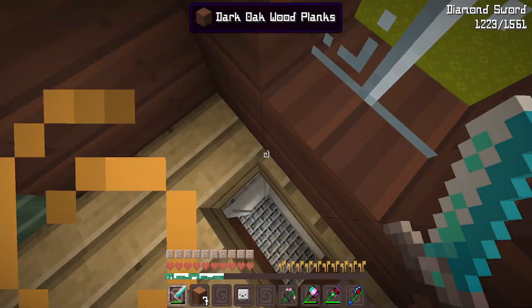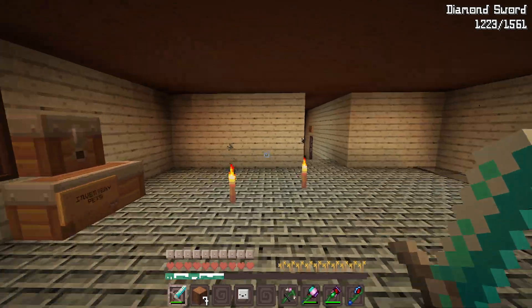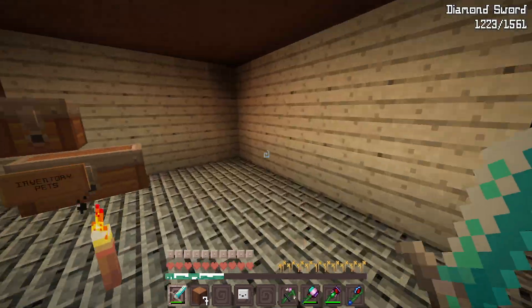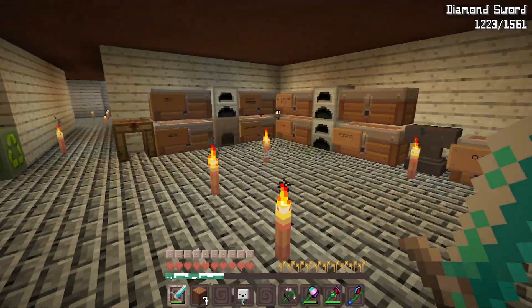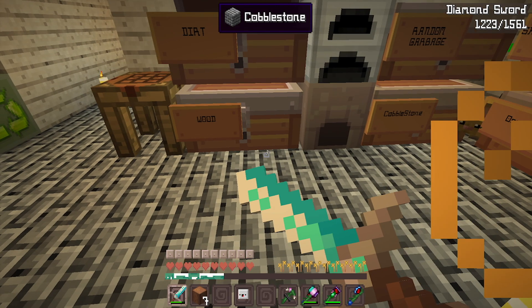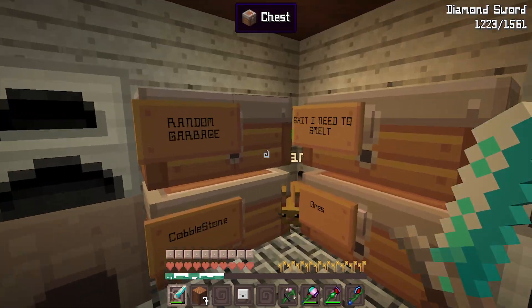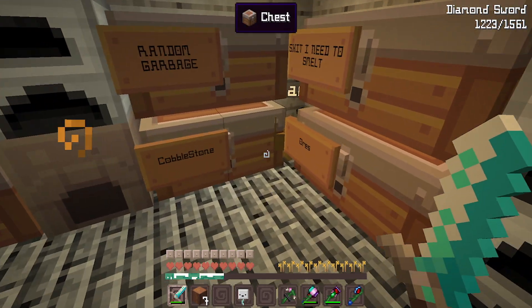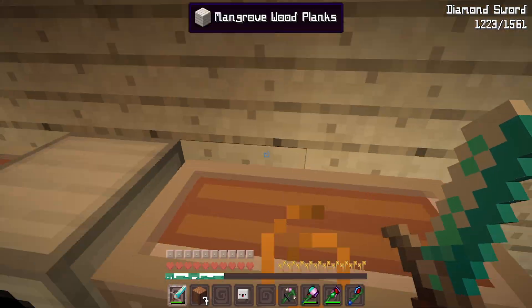Back to the basement tour — down here is my organization area. There will eventually be chests on both walls but for now this is enough since it's all I need. Some chests are pretty much empty, the rest are pretty much full. There's a random garbage chest that's actually stuff I need but don't have a sorted chest for yet — cobblestone and things like that.